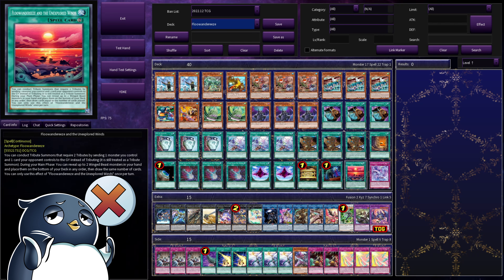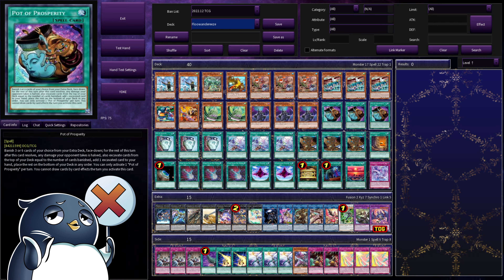One Called By to stop interaction. Fluanderies and the Unexplored Wins — this is a continuous spell card, and if you conduct a tribute that requires two tributes, which all of our big tribute monsters are, you can tribute by sending one monster you control and a card your opponent controls. This is a very important wording, because you can be sending spell, trap, field spells, pendulum cards — you could send anything on your opponent's side of the field to the graveyard, as if you were using it to tribute summon. And this effect is not once per turn, so with M-Pen, you can get certain chains off where you are tribute summoning two times a turn, and Fluanderies and the Unexplored Wins allows you to tribute your opponent's cards each time you do so. It is insane. It also has a secondary effect that during your main phase, you could reveal up to two winged beast monsters in your hand, place them on the bottom of the deck, and then draw the amount of cards you placed. Note that you cannot use this effect the turn you activate Prosperity, and vice versa.